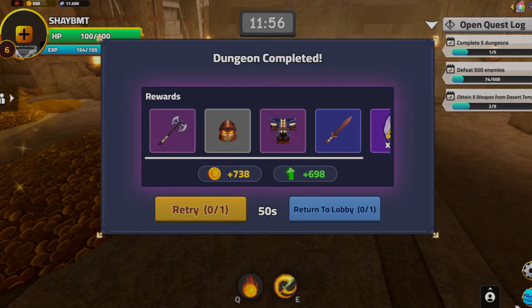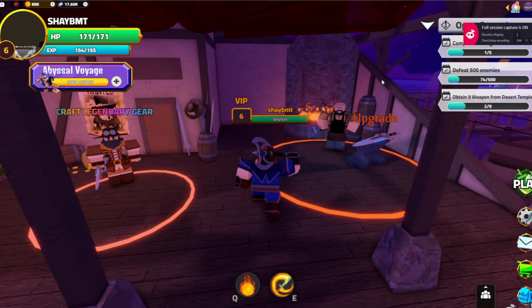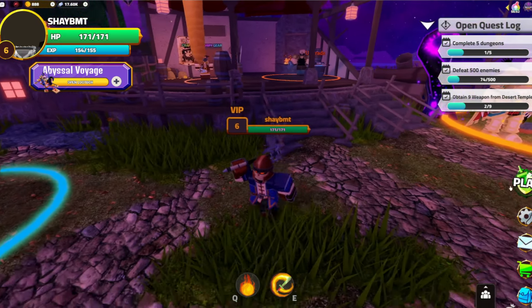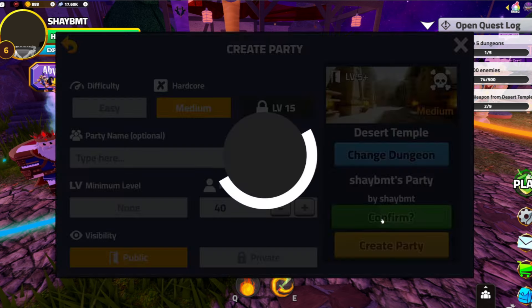Let's return to lobby. I'll put some points into physical. Do we need to upgrade? I only have 800 gold, so we are not upgrading anything. Let's go ahead and create Desert Temple Hardcore Medium — we should be able to solo this pretty easily.